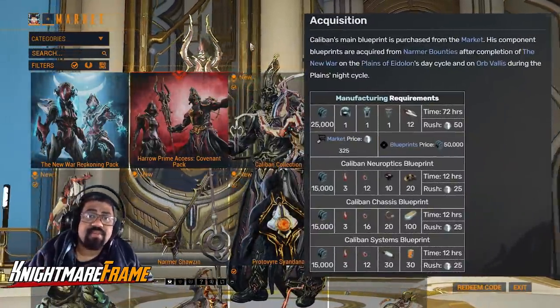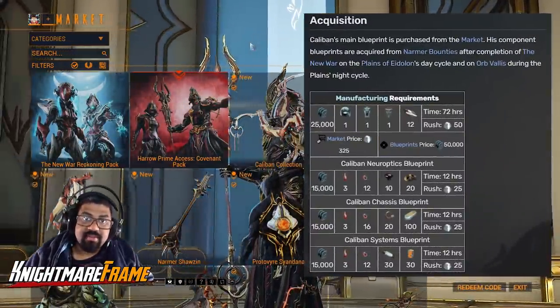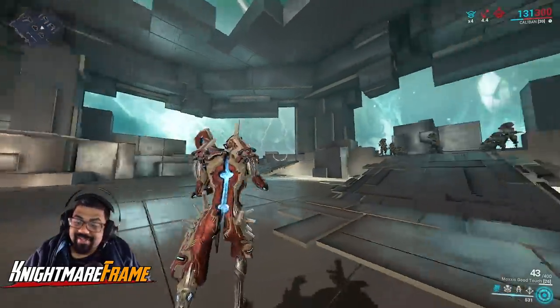You can farm his parts in Orb Vallis and Plains of Eidolon. During the day cycle you can do the Namar bounties, and during the Plains night cycle go to Orb Vallis to farm the rest. Now let's go over his abilities and how they work.